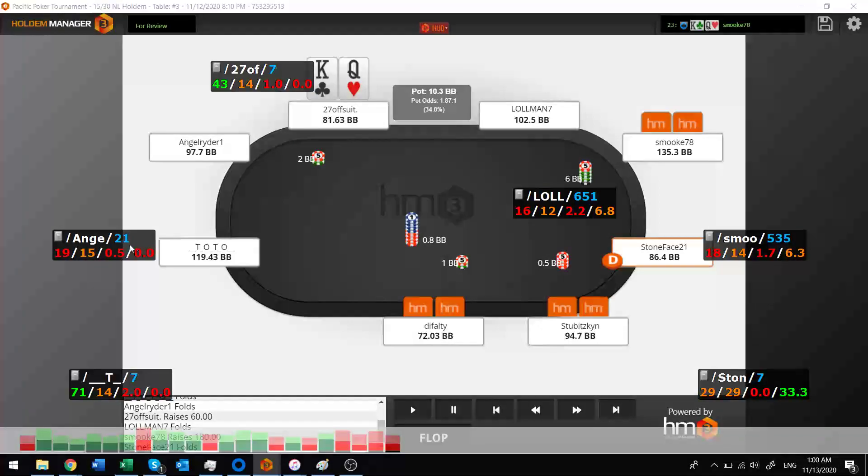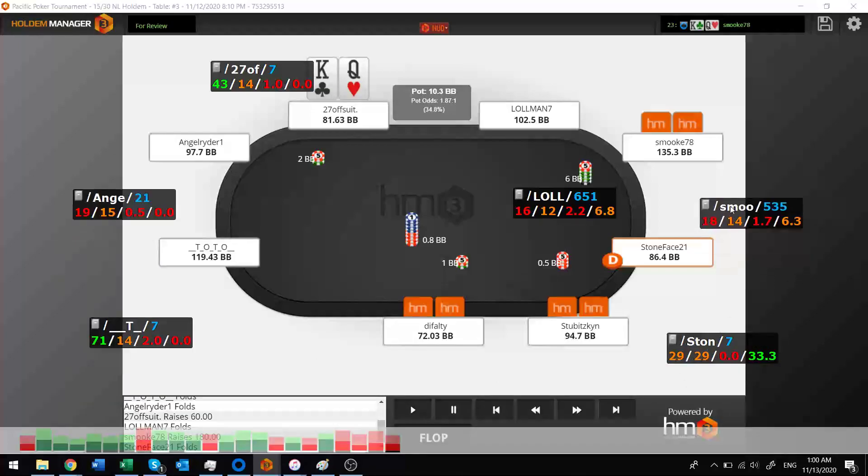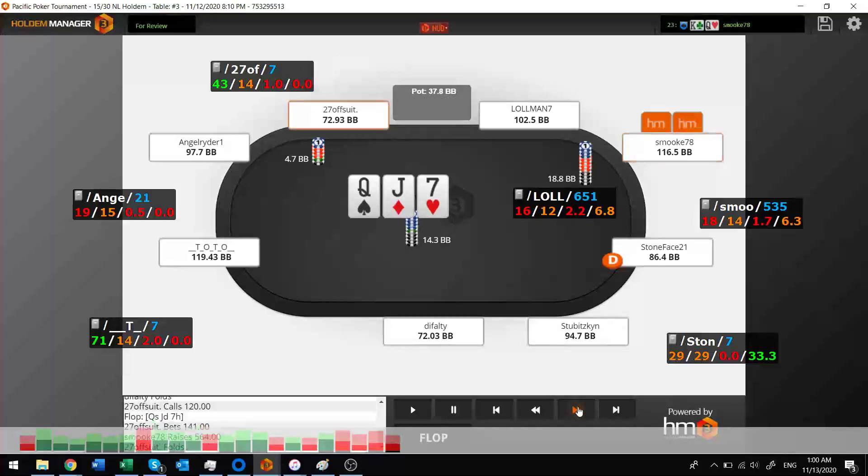Let me make this screen a little better. You can see the stats from the HUD. I got re-raised here, decided to just flat call, and hit my queen. I made a third-pot bet, he re-raised me, and I just folded. Showing the big takes and big losses here. Left with 72 big blinds.